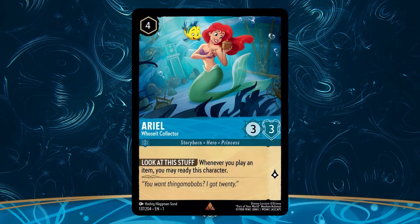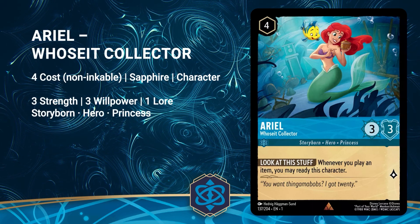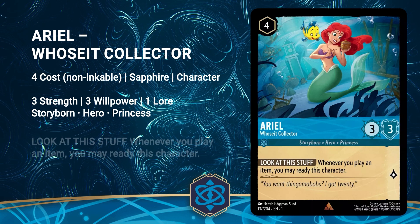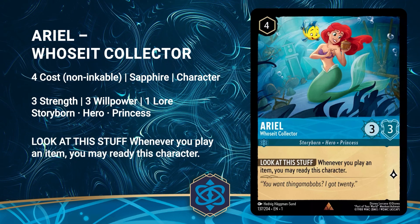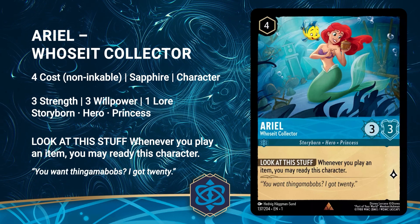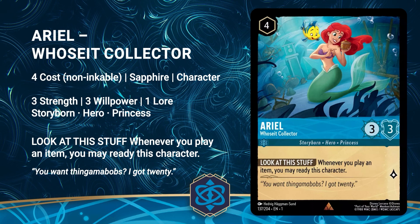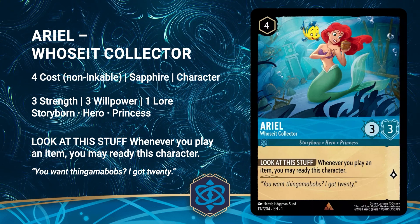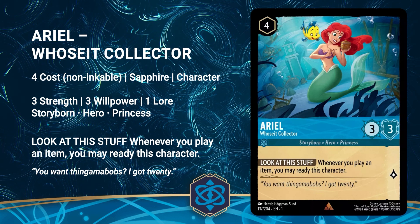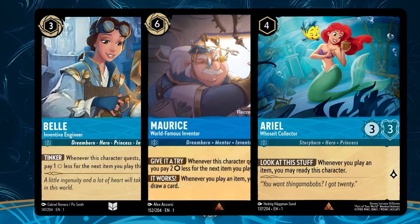Ariel, who is a collector, is a 4 cost Sapphire character with 3 strength, 3 willpower, and 1 lore. She is a Storyborn hero princess with the ability Look at This Stuff — whenever you play an item, you may ready this character. Her flavor text reads, you want thingamabobs? I got 20. Ariel is going to be an amazing card in the future. When we see more item cards in the fall with the second chapter, she's going to be a more powerful contender, and with her potential combos with Maurice and Belle, they could be quite a trio to deal with.